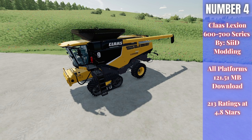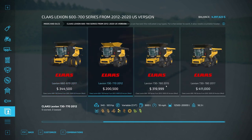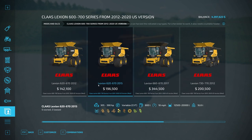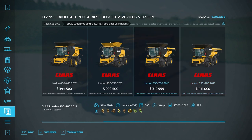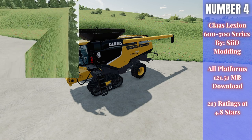Looking in the store, there are lots of different customizations — you can see the 2012, 2015, 2017, and larger versions of each. You can do tracks or wheels on the front. There's a lot of different configurations. I love those big chunky tires. You can get huge grain capacities — up to 21,000 liters on the top models. Absolutely fantastic, especially for Claas fans — this is a really good Lexion pack.